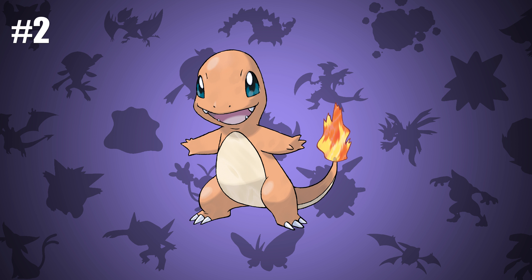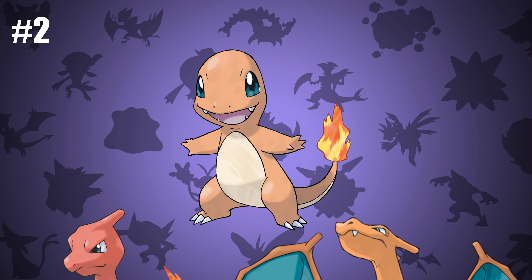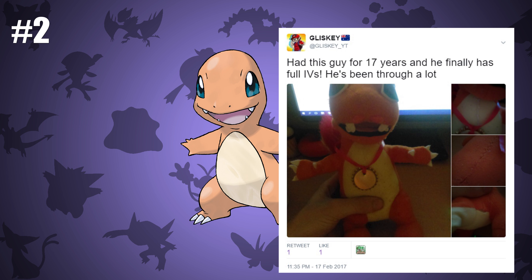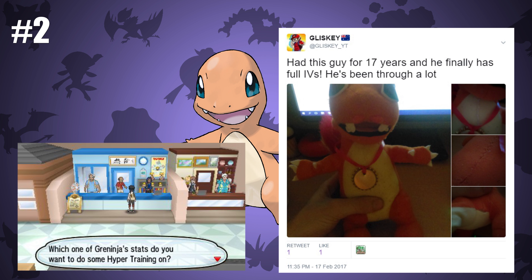Number 2 is Charmander. I'm a huge Charmander fanboy — that's it, really. Not even its evolutions, just Charmander. Although Charmeleon and Charizard are pretty awesome too, Charmander was my first ever Pokémon and I still have a plush from when I was around three years old. I even drilled a hole in a gold bottle cap and tied it as a necklace, because in Sun and Moon you can give a man a golden bottle cap and he'll hyper train one of your Pokémon so its IVs are maxed out. So this is my Charmander plush with max IVs.